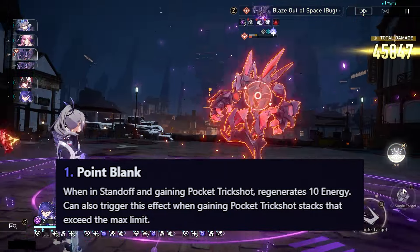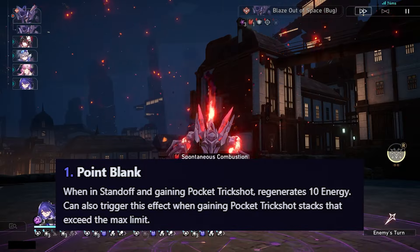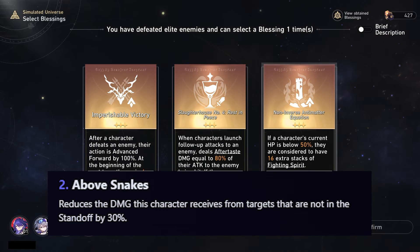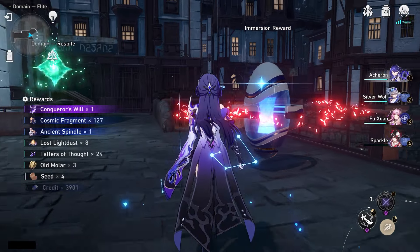For his bonus traces: the first one regenerates 10 energy when in standoff and gaining pocket trick shot, and can also trigger this effect when gaining pocket trick shot stacks that exceed the max limit. The second one reduces the damage this character receives from enemies that are not in the standoff by 30% — so anyone not in standoff attacking Boothill deals 30% reduced damage.